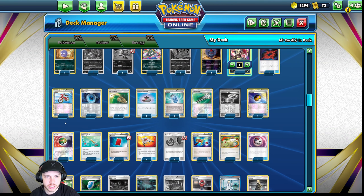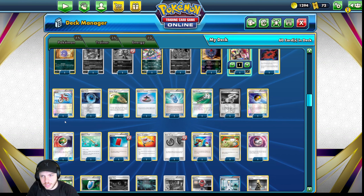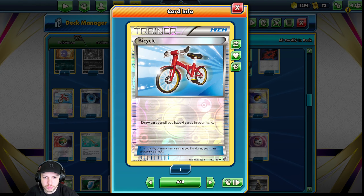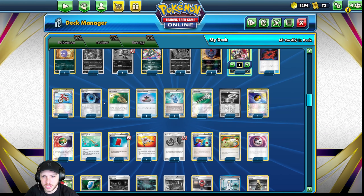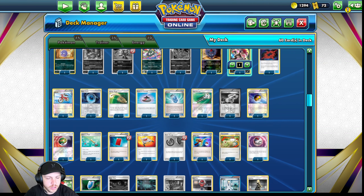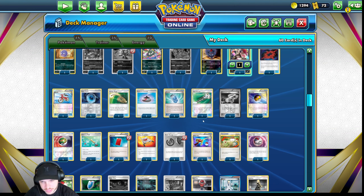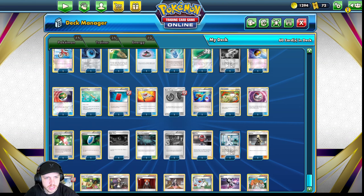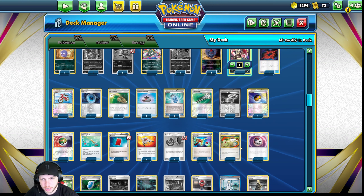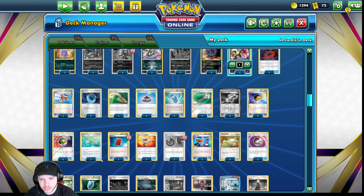This deck plays a little differently on the items compared to a lot of other decks I've seen. I'm playing cards like Bicycle — not a supporter, but it helps you draw cards as you play out your hand. Dark Patch — obvious. Escape Rope, Evo Incense, Evo Soda, Field Blower — all kind of standard. Poison Deck, Hypnotoxic Laser — why would you not? Level Ball, Nest Ball, Timer Ball — I play the balls because I do play Ball Guy.